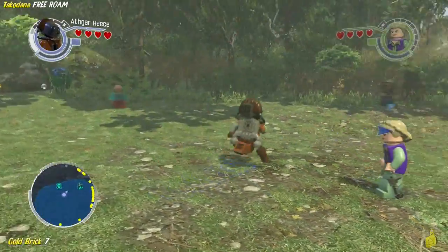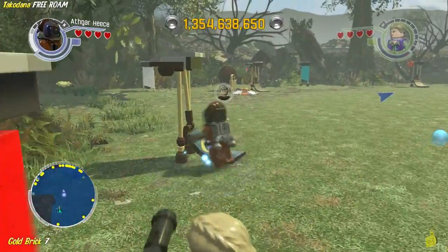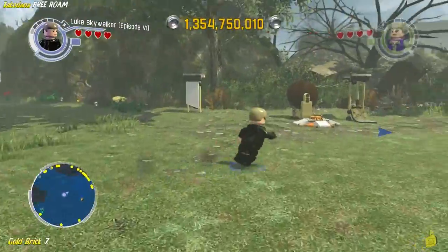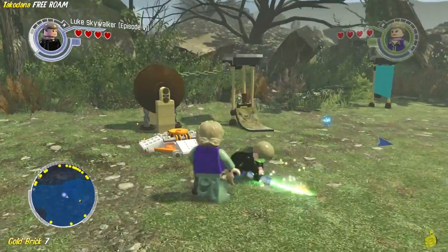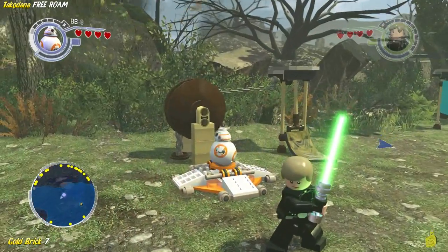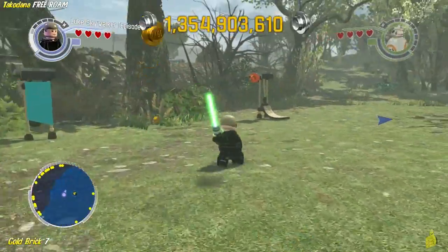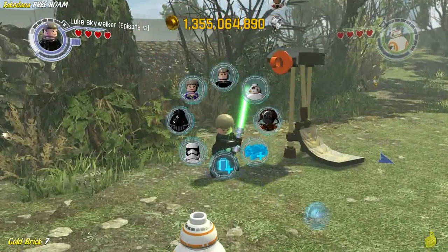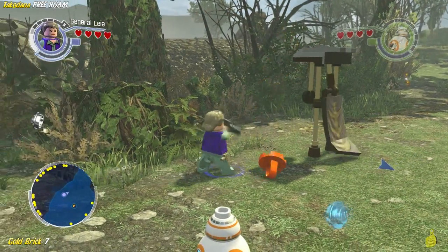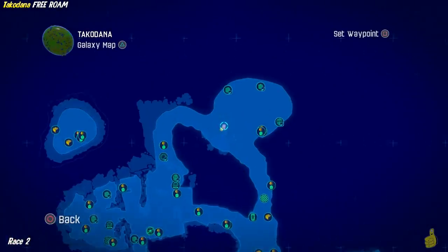Next up, we've got ourselves a gold brick. This one happens to be pretty easy. There are three flags scattered throughout the area that need to be raised. One requires you to use the Force. The second requires you to activate a BB-8 rotary panel — come on, Round Hound! And the third one is actually plugged up, so we pull out one of our favorite grapplers. Spam that button until that flag's a-flying! Once all three are lifted, you will get that gold brick.